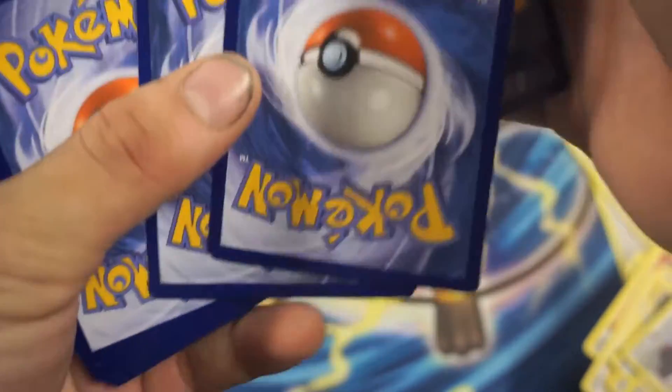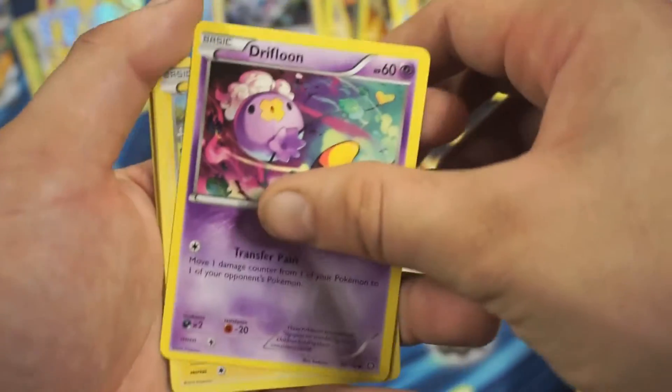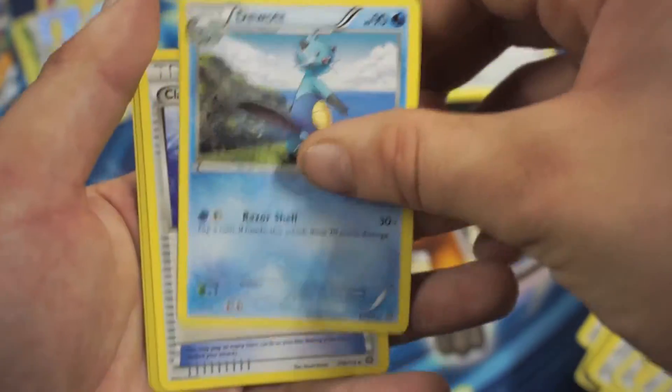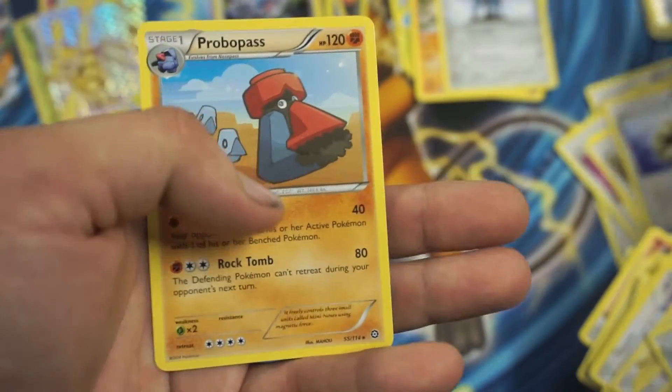So we got a Larvesta, Ambipom, Drifloon, Merit, Fletchling, Bravery, Ducat, Claw Fossil, Emerit, a Drifloon Reverse Holographic Common, and a Probopass Rare.